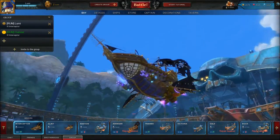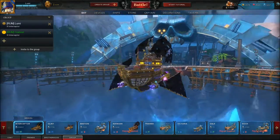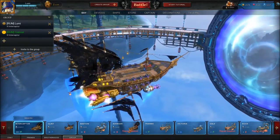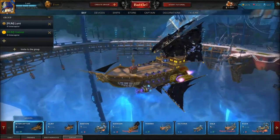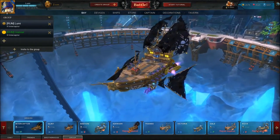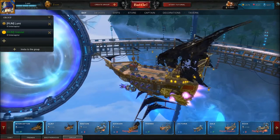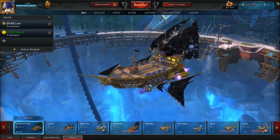I also find the completely glass-enclosed captain's cabin very stylish. Very cool. The premium ships are really a treat for the eyes. These sails look great too. They are somehow actually designed with a bit more care compared to the other ships.